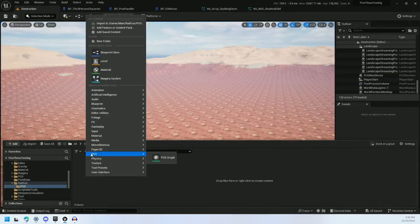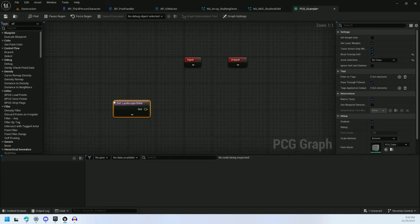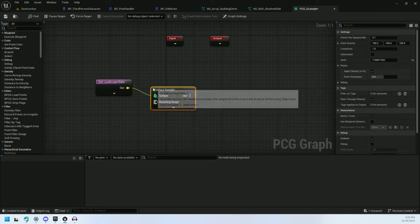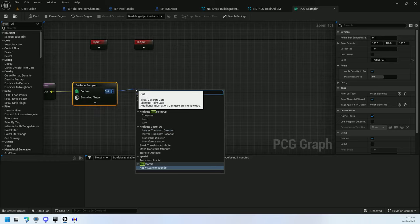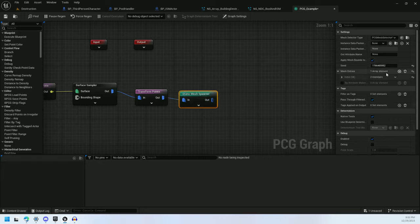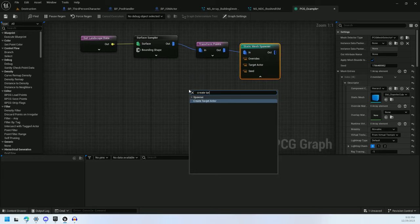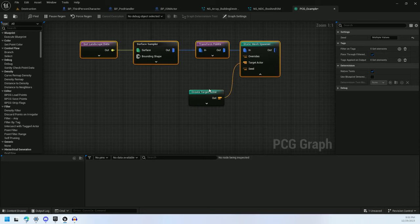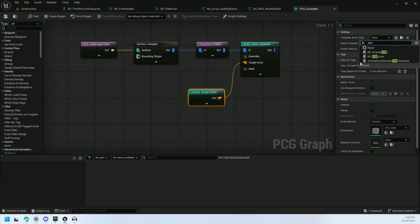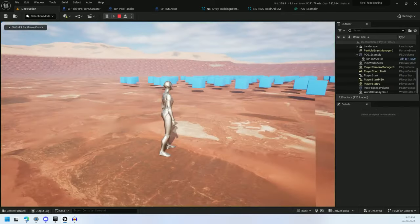All of this begins with a PCG graph — I'll just call this PCG example. I just get landscape data, surface sampler. I'll transform these points to move them up a little bit with an offset min-max of 100, 100. Then a static mesh spawner — for the static mesh, I'll add a chamfer cube. I need to create a target actor, hook that up to the static mesh's target actor. The actor I'm going to create is this BPISM actor. Drag that into the world and we've got a few cubes, slightly floating off the ground. That just makes them fly a little better for this example.